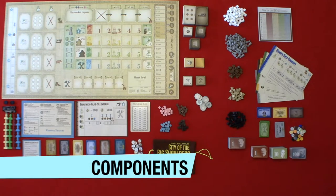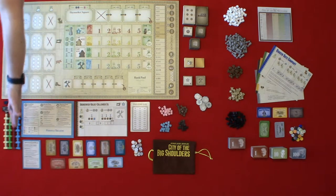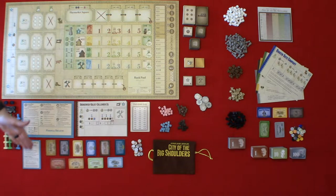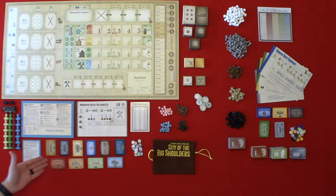Now let's take a look at the components. You have your main game board, your decade and phase markers, priority deal marker, and each of the four player colors — you have your player aid, partner meeples, and advanced rules guide. For each of the companies, you have your company charters and stock certificates for each company. Each company has one director's share, which is 30%; one preferred share, which is 20%; and five common shares, which are 10% each.